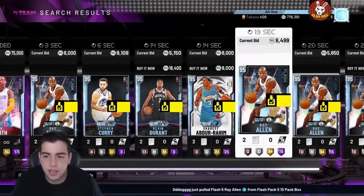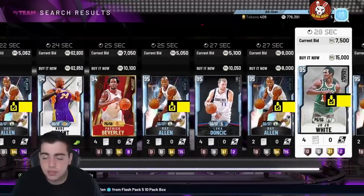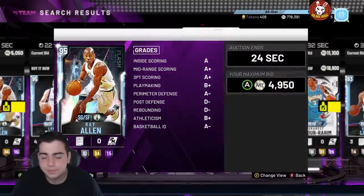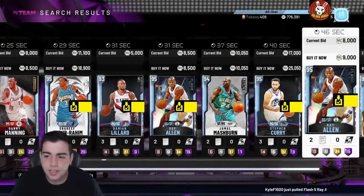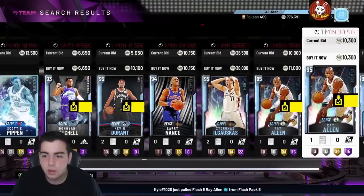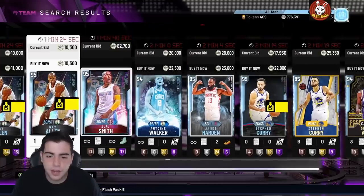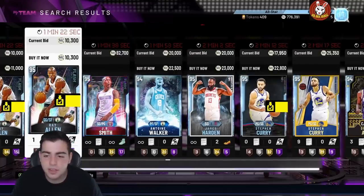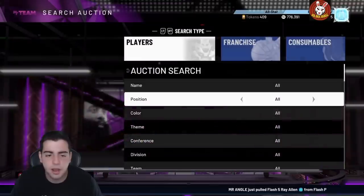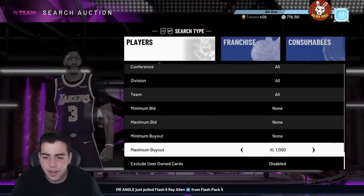I actually made a lot of MT off Diamond bid-sniping last night — like 10k in two minutes. For this method you really need to know your card prices. It's simply bidding on the last second: if you see a diamond that goes for 10k with a 5k bid, place 7k on it and bid at the last second. You should win it and make a solid 2k MT. Try that out.